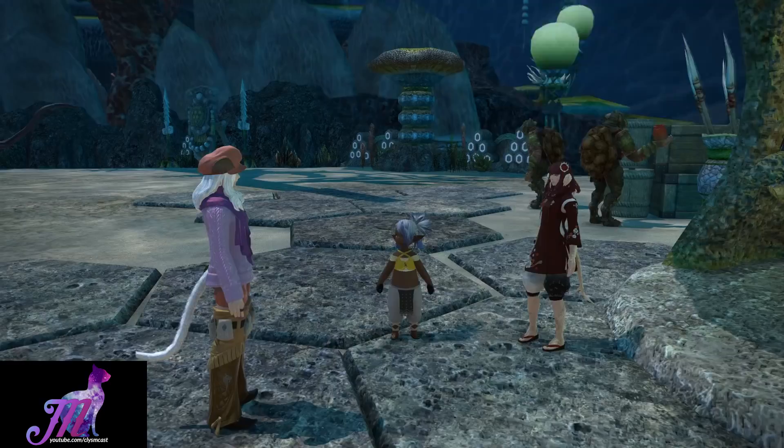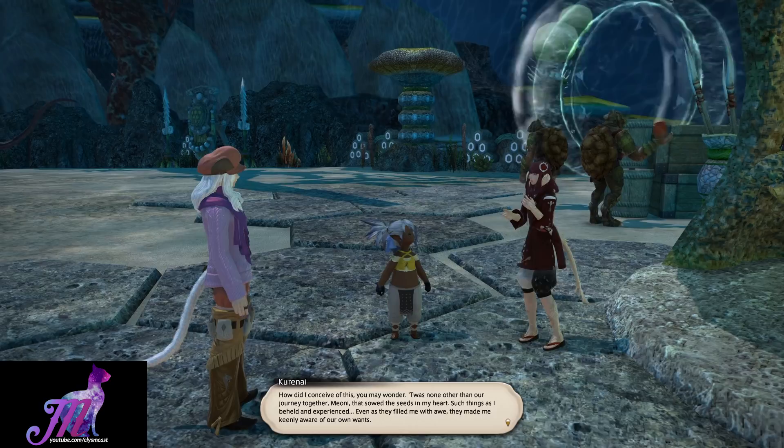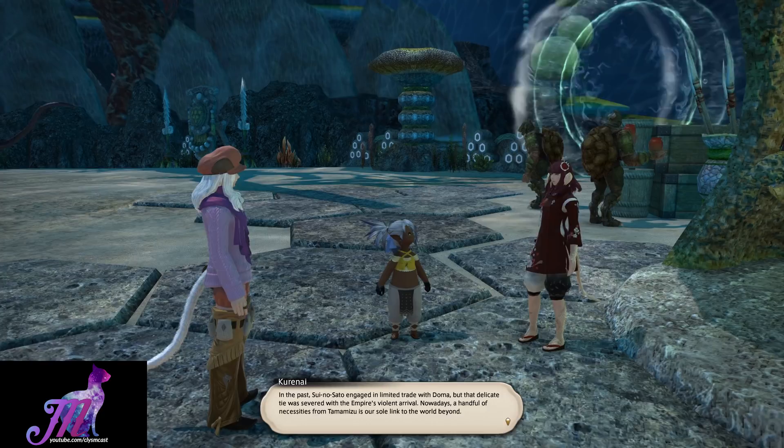Nearby you will meet up with Kurenai, whom if you remember from the main scenario, and now with the help of the House of Splendors — yes, that House of Splendors — will work towards allowing the people of Sui no Sato to adjust to outside help and to eventually venture from their literal underwater bubble.